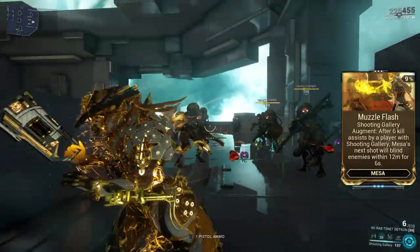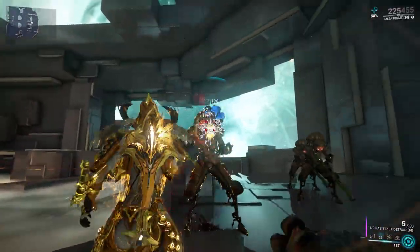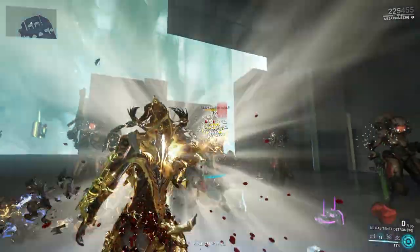The augment mod Muzzle Flash will emit a blinding flash around Mesa once 6 enemies are killed, temporarily stunning enemies. These 6 enemies must be killed by Mesa or her allies while Shooting Gallery is active.